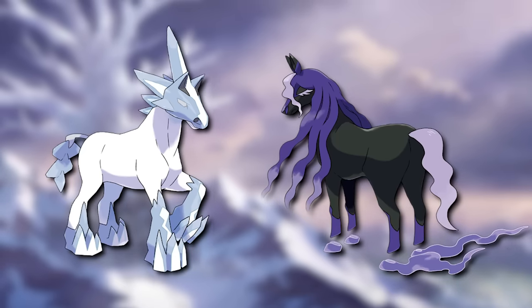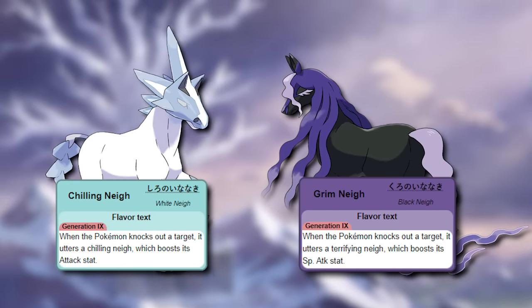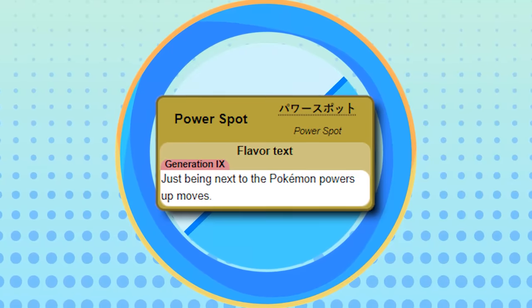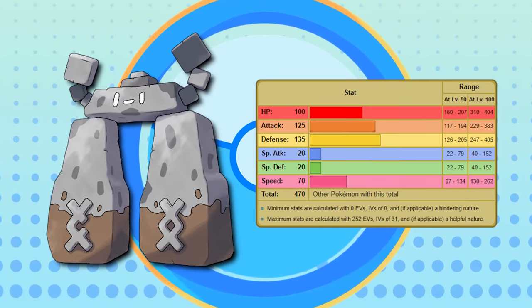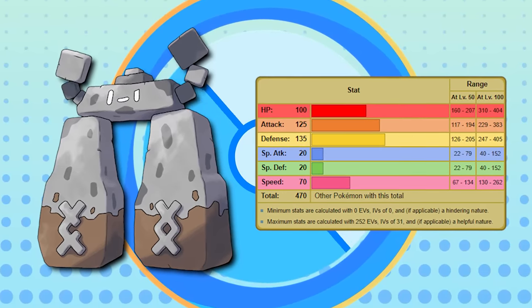Glastrier and Spectrier also boast Chilling Neigh and Grim Neigh respectively, which are honestly just reskins of Beast Boost, but worth mentioning. And for the lone non-legendary ability here, we have Power Spot — an ability exclusively designed for doubles that powers up your teammate's attacks by 30%. But it's exclusive to Stonjourner, who is definitely not seeing any usage online, so that's a bit unfortunate. Great ability, though.